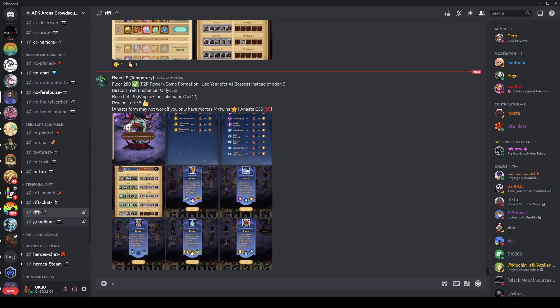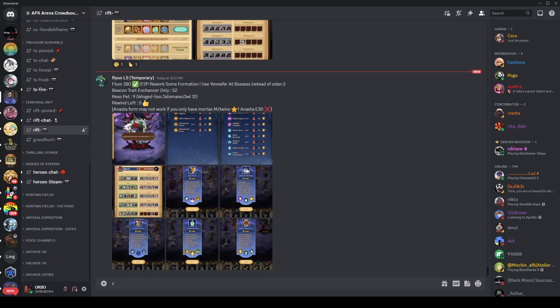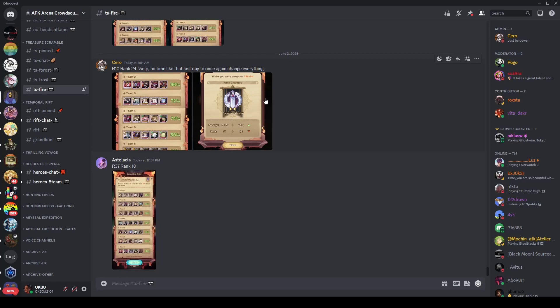I wanted to shout out the AFK Arena Crowdsource Discord real quick before I end my video. I want to shout out the Treasure Scramble fire section — I shield it in all my videos. This is where I find most of my information. It's a good community of people who really want to help you guys improve at the game, and through collective knowledge, just improving everyone in the community's results in the different game modes, Abyssal Expedition, and so on. Can't shout these guys out enough. That's it for my video — my recording crashed somewhere so there's probably going to be some sort of abrupt ending, and I'll apologize for that, but I hope you guys could find some usable information. Take care.